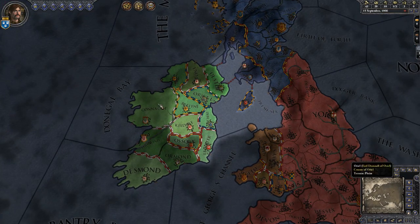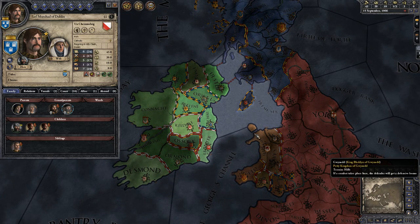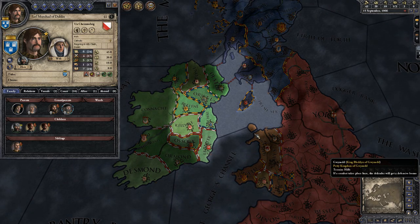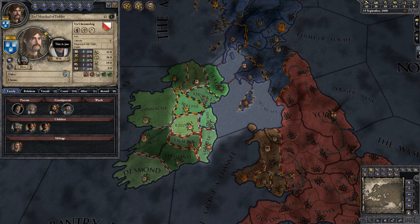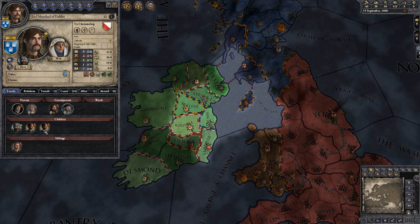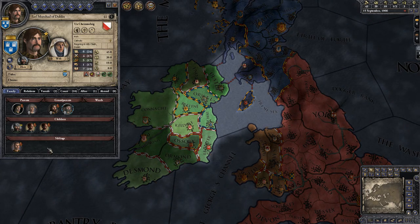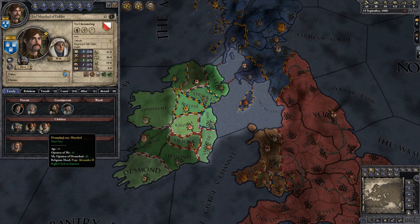Alright, so first things first. This is your character portrait — it shows off all of your various traits. You are always the person with a star. This is you. You've got your wife here, children, and siblings. That little crown means he's your heir — he inherits your stuff.